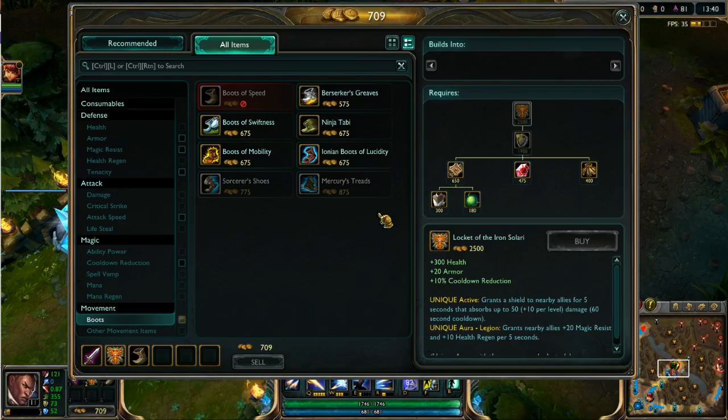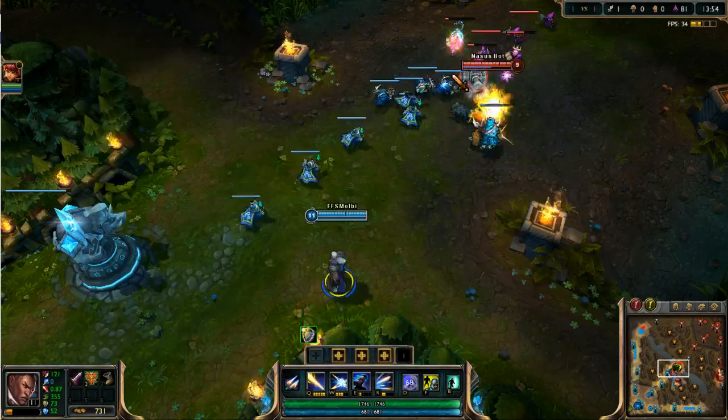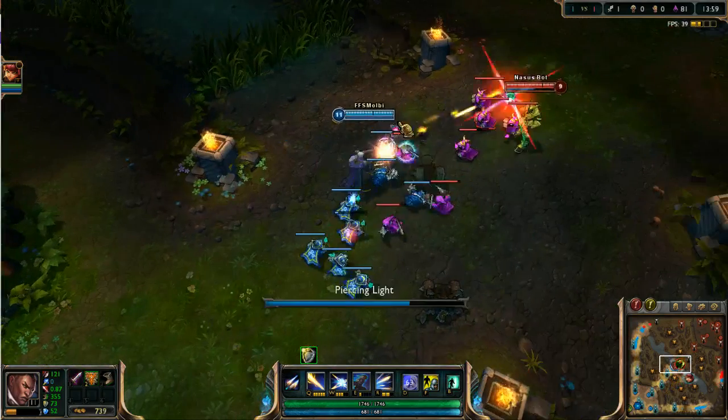There's also a little change with boots. Sometimes you buy two Boots of Speed or buy a second boot by accident. That's no longer possible with this change — it is now limited to one. So you can't physically buy another one at all. I'm going to try something real quick after just killing this wave so I get a little bit more gold here, guys.